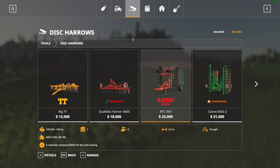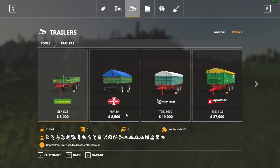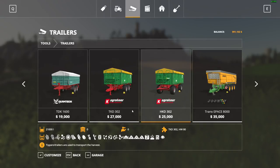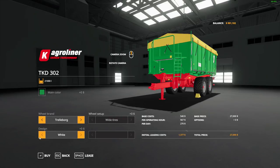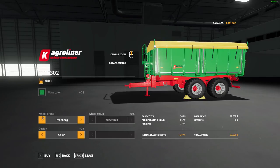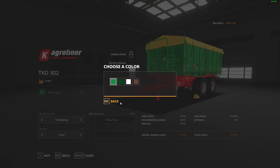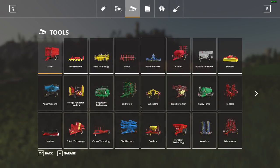If we can afford it I'll buy a second plot of land too. We can harvest, we can cultivate — we need some kind of tipper. I think we'll go with the Agriliner because that's a good tipper. The little tires are kind of weird but we'll leave it that way. Go ahead and buy that as well.